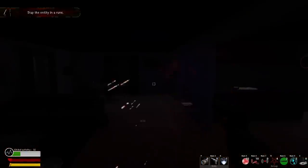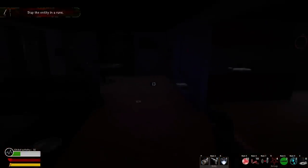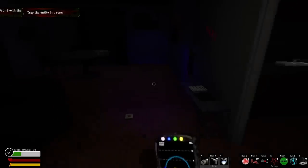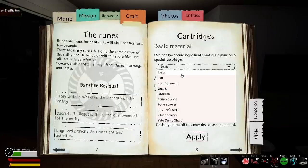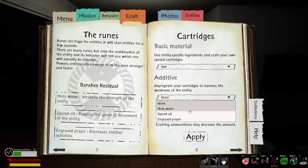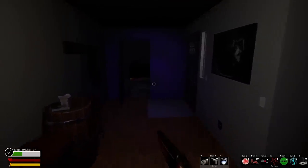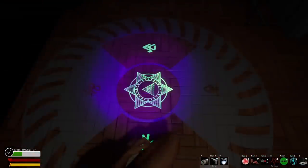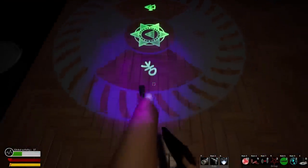Key number three is your pistol. Not much use other than for a quest to shoot the entity with your firearm, or to repel the entity if it is hunting you. Key number four is your shotgun, a much more useful tool — you can craft special ammunition to banish the entity by adding things like salt, sage, etc. to the ammo, as well as a secondary addition to make the entity weaker.